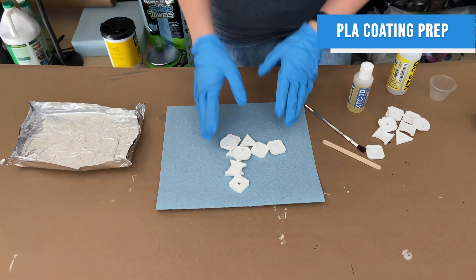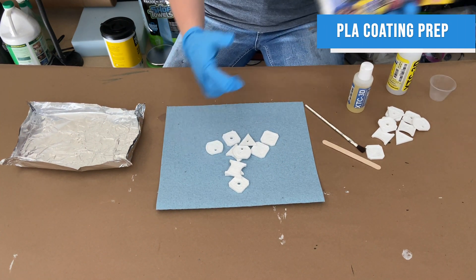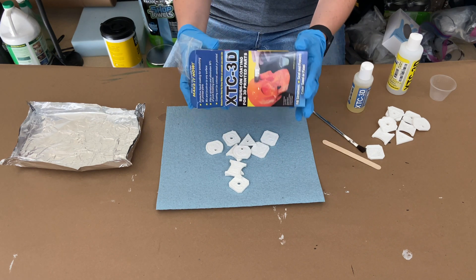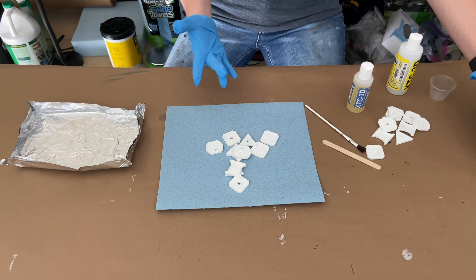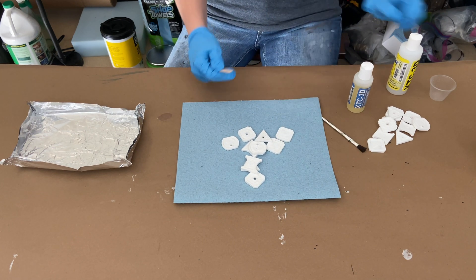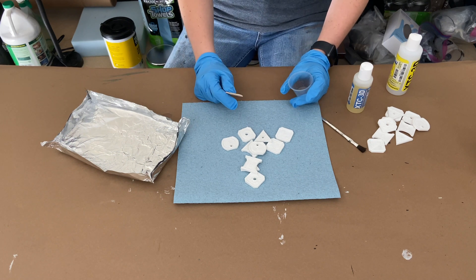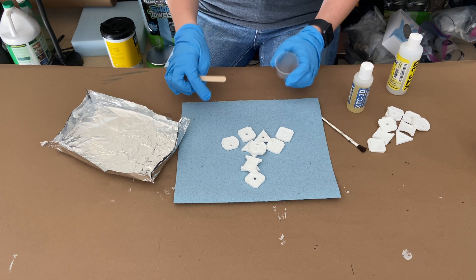Now I'm going to coat all my PLA printed coins. I'm going to use a new product to me called XTC-3D, made by Smooth-On. I've heard really great things about it but I've never actually tried it. Because when you mix it you only have 10 minutes if you're mixing it in mass, or 15 minutes if you spread it in a tray, I'm going to use the tray so I have a little more time — but I'm still going to have to work incredibly fast. Let's get started.